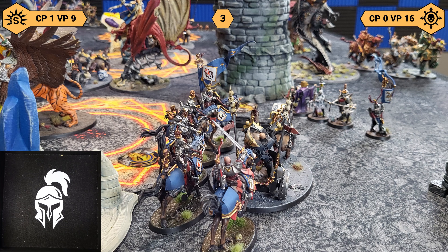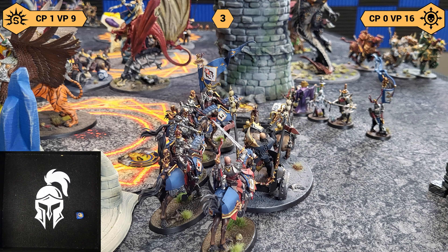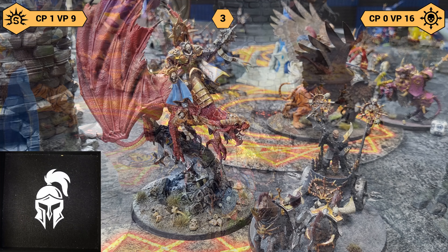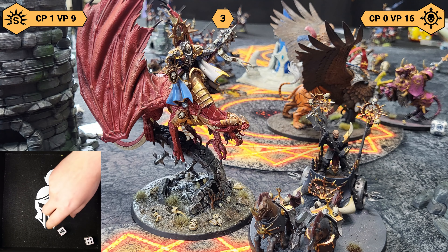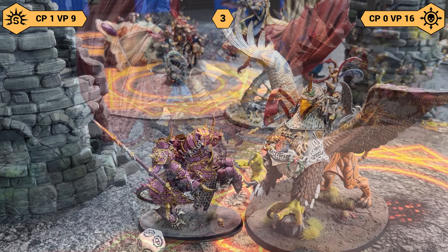Six attacks, fours and fours with the chariot into the Cavaliers — one wound — saved it. And then fours and threes with the great blade — good talk. Ionis — four attacks with Soul Breaker. Two wounds at minus one Rend, two damage apiece — dead. Dead. Into the Griffin: I can only wound on fours because of Grizzled Veteran. Tearing Fangs — three attacks, fours and fours — make a save, saved it. And then Fell Spear — four attacks, fours and fours — two saves at minus two — failed both, four damage.